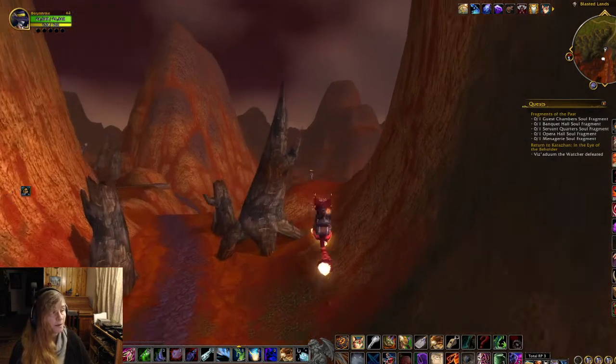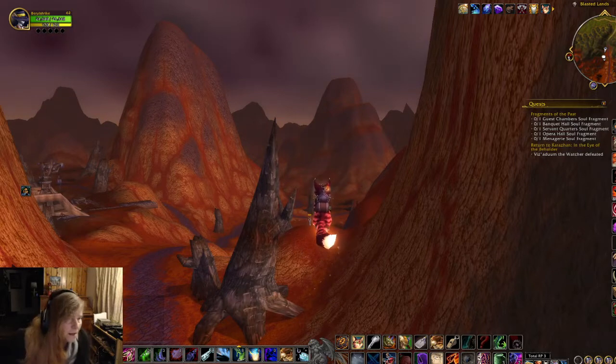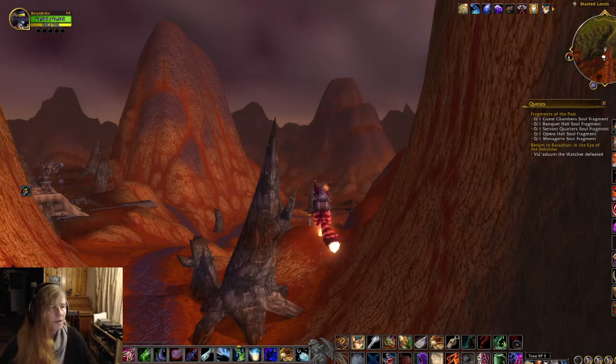This area used to be part of the Swamp of Sorrows — they were all one area known as the Black Morass back then. If you want to see what it was like, you can go to the Caverns of Time and do the Black Morass dungeon. It was just a nice green swamp with the portal there, and when Medivh opened it, the resulting magic turned everything into what you see in front of you.